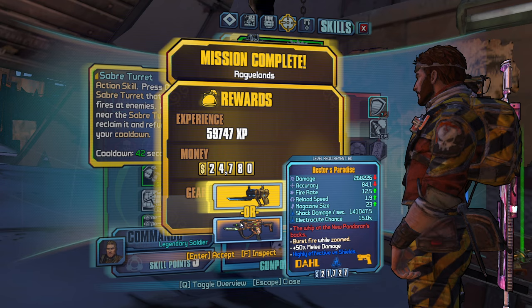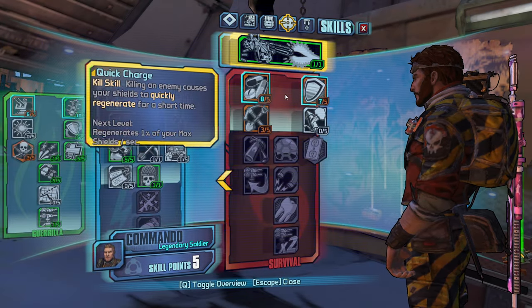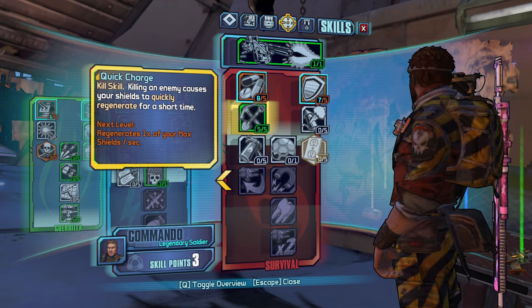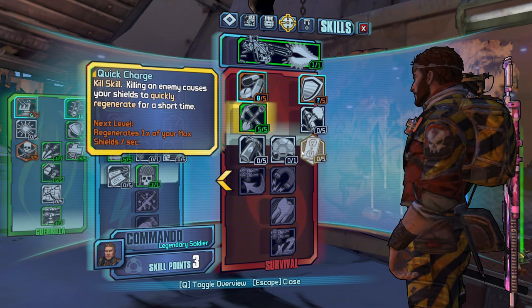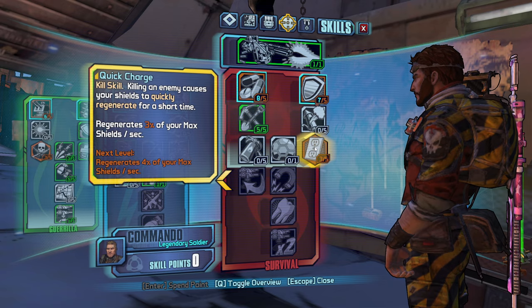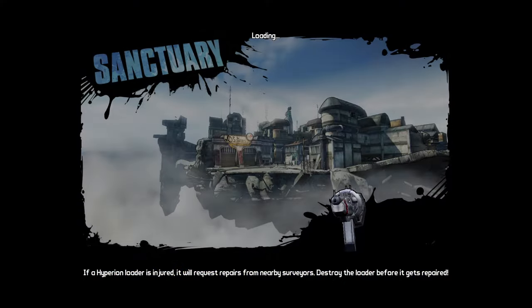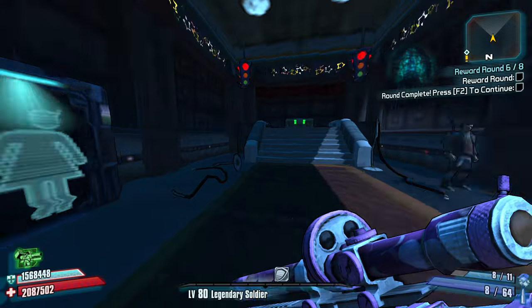Hector's Paradise or a Bladed Emperor - let's take a Paradise. And let's go into more points. Kill skill: killing an enemy causes your shield to quickly regenerate for a short time. Yeah, I think that could be good too. We're kind of scattering our points all over the place, but I don't mind it honestly - it's all in the name of defense.